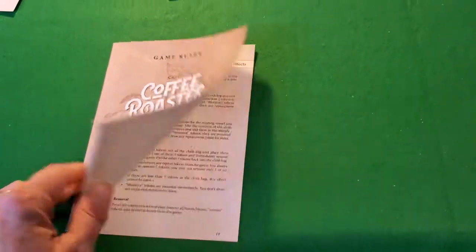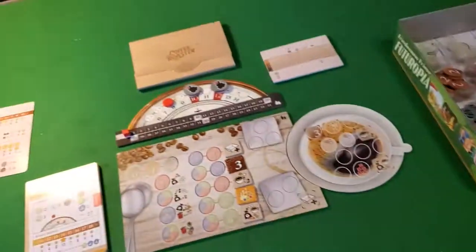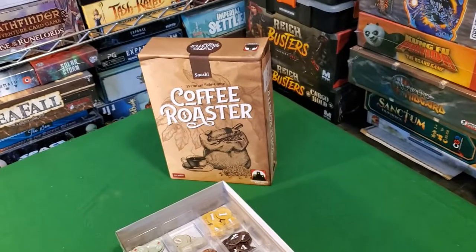You get the Coffee Roaster manual, which goes over all the details of the game — it's about 20-some odd pages. And finally you get a bag, because that's where you'll be pulling your coffee tokens out of. That's what comes in Coffee Roaster, the premium solo game. Now let's get into an example of gameplay.